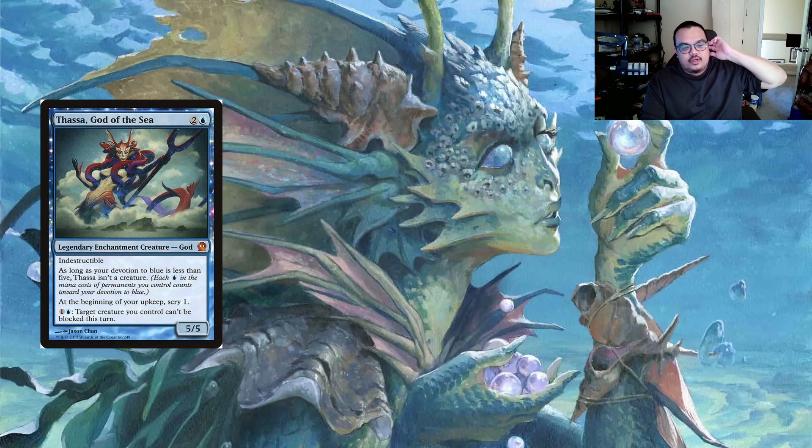The best thing about Thassa is she has scry, so at the beginning of your upkeep you can look at your top card and really have good card selection. She also gives creatures unblockable for two mana, which might be pretty important since some of these Merfolk might get big.